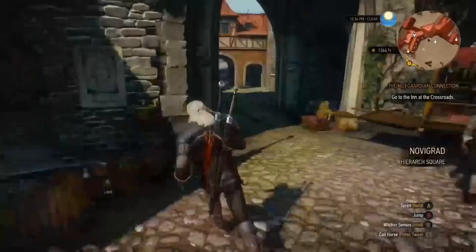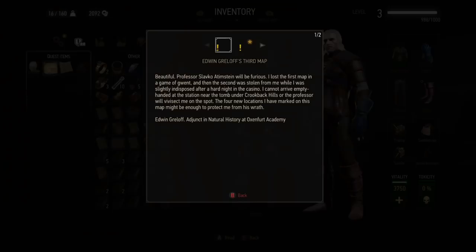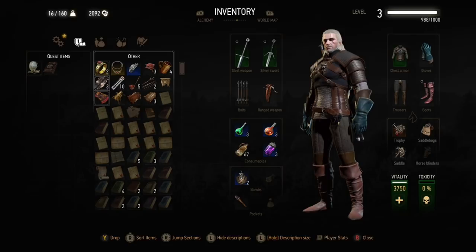There are loads of people in Novigrad Square who are useful — you can sell a different type of thing to each of them and make your money. Anytime you've looked at maps that will start a Witcher quest, as long as you've read any maps or books, you'll have the information either in the form of the quest having started or the books being kept in your journal so you can read the content whenever you want.